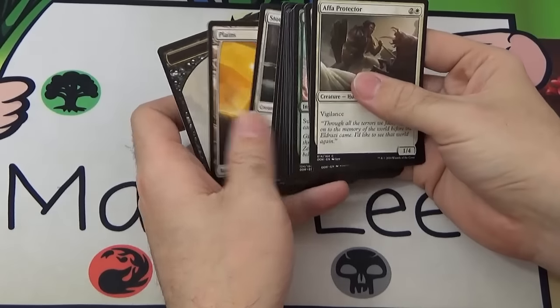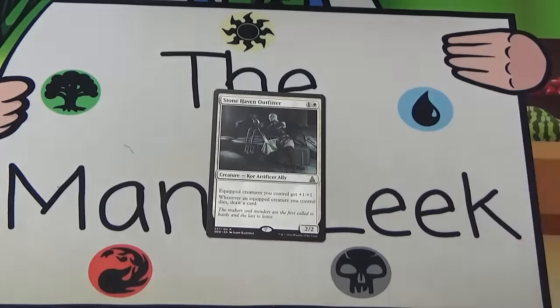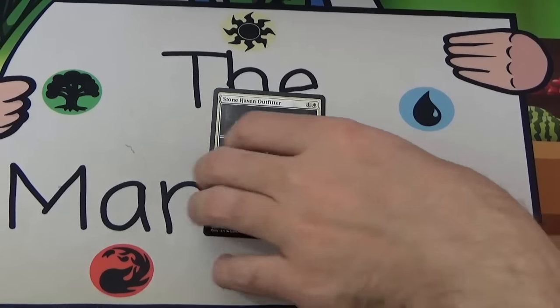Pack number three — we've got ourselves a Stonehaven Outfitter, which is a terrible card. Who knows, maybe it'll be underpowered cube playable or something, but Stonehaven Outfitter.